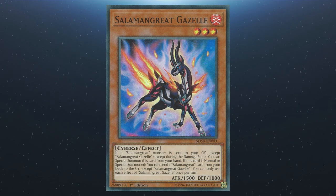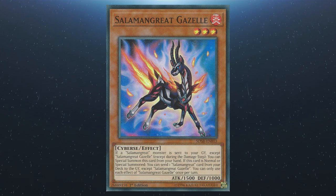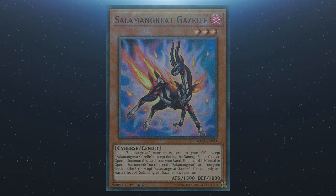Next we've got Salamangreat Gazelle. If a Salamangreat monster is sent to your graveyard (except Gazelle), you can special summon it from the hand. When it's summoned, you can send one Salamangreat card from your deck to the graveyard (except Gazelle). Each effect is a hard once per turn.